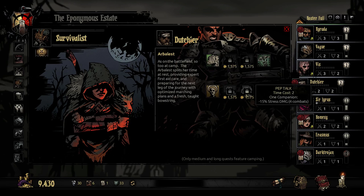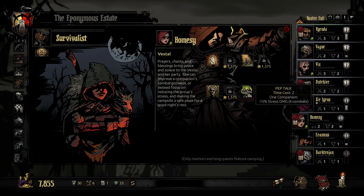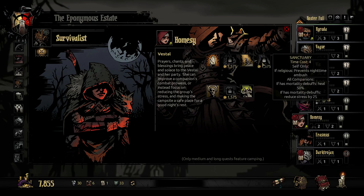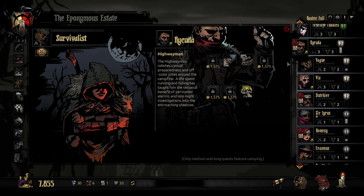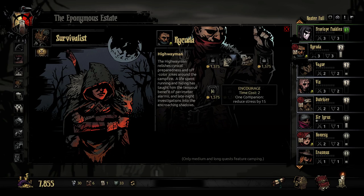Dutch, you have 3. Companions plus 2 speed — that could be really good, especially since we can use it twice during the mission. Holmesy, you have 4 already and I've already looked through these. Some of these are not necessarily that great, especially with the religious/non-religious split — most of them you can't tell until you've done it once. Companions heal 50% with mortality debuffs, reduce stress by 25%, prevents night-time ambush. The reason it says 'if religious' is because sanctuary is a skill that can be unlocked by many people. But I think I don't necessarily need to unlock any more, though we might unlock the encourage one.